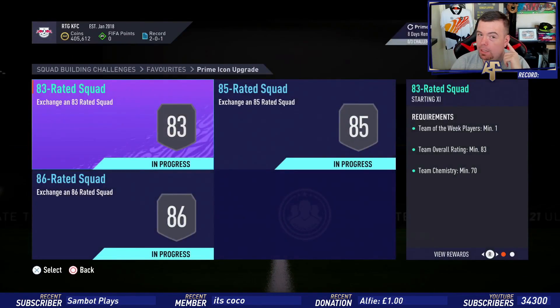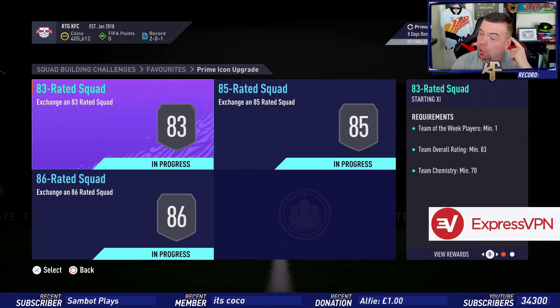The good thing is it's not too expensive; the bad thing is there are a load of Prime Icons that are less than 200K. The squads required are 83, 85, and 86 rated.